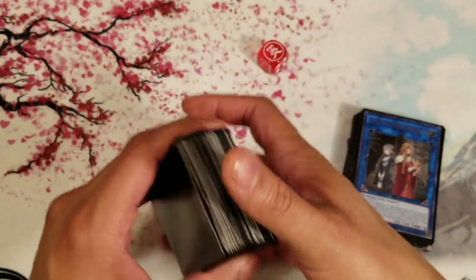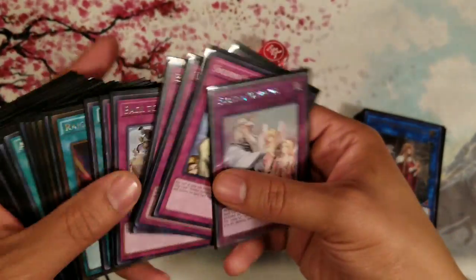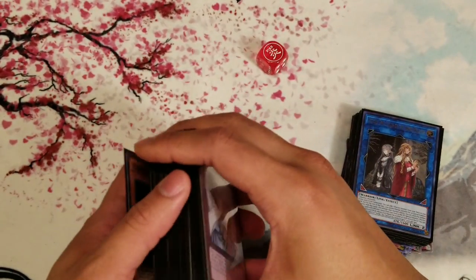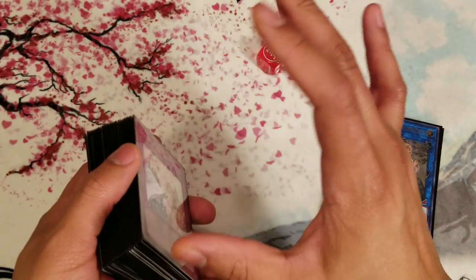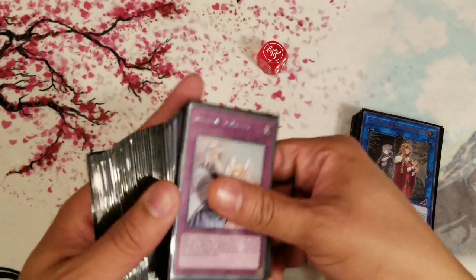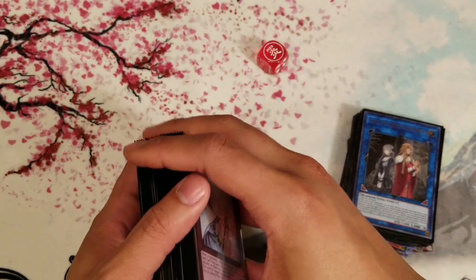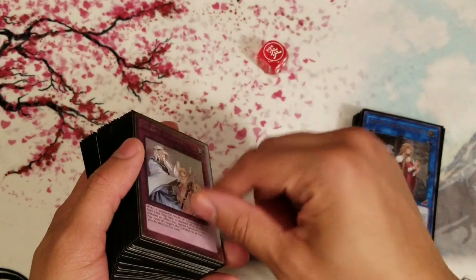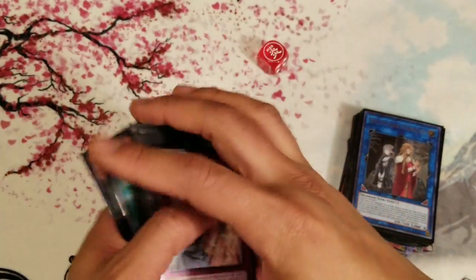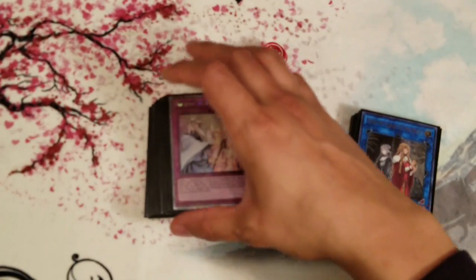This deck is overall pretty good against the standard meta right now — Trickstars, Pendulum Magicians, and Spyrals — though it's more favorable against Trickstars and Pendulum Magicians. The deck has a hard matchup against rogue decks like Dinosaurs and Kozmo; those have been giving me the hardest time. But against the meta that resolves around the graveyard, this deck is pretty solid, which is why it does well in the OCG.